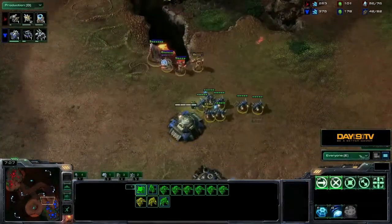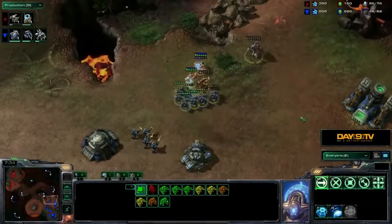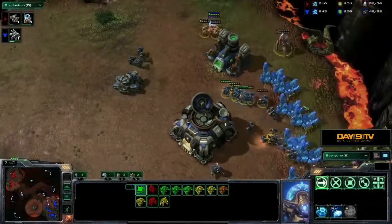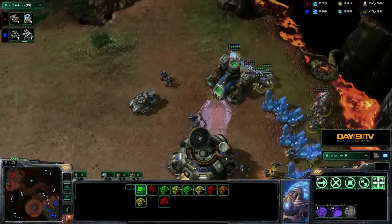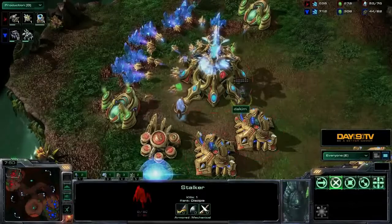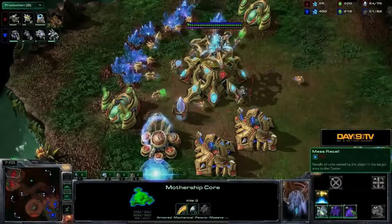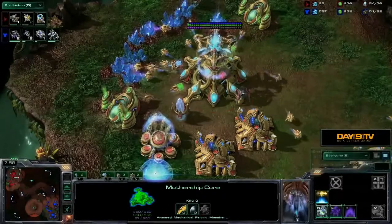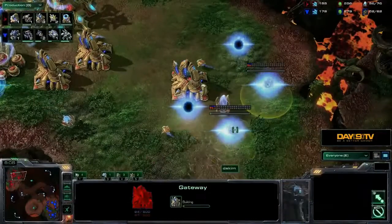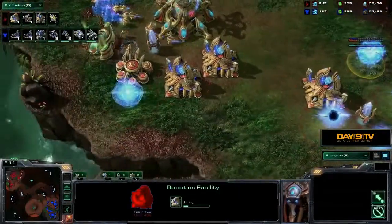The Terran player is forced to pull off some SCVs to try to defend. The Protoss player goes straight for a run-by, but the tank is already out and the Protoss units are in a rough spot. Protoss makes a risky move, moving in, but gets completely trapped and recalls right back out again. He was probably going to try to retreat along that collapsible rock tower path, but Terran knocked that out early, locking him in — forcing him to use that recall ability to pull all of his units back home.